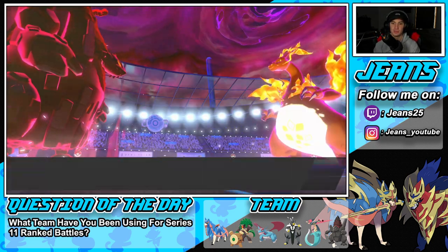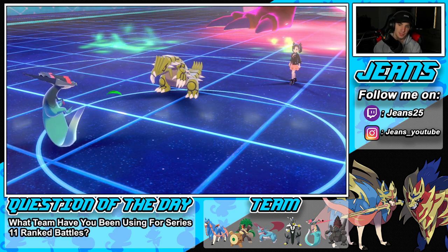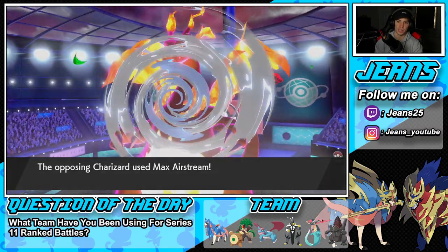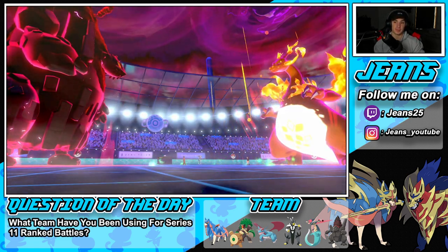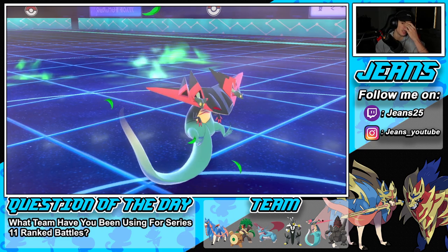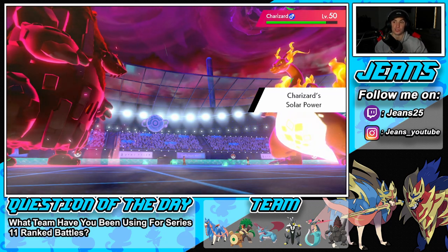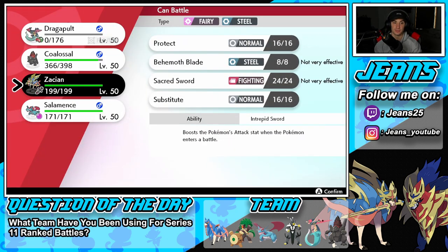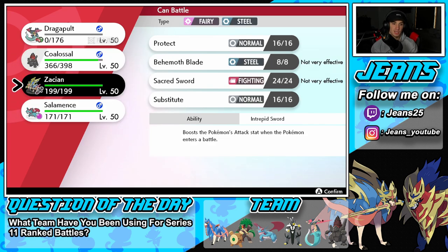It does indeed happen — we take out Groudon. We know we outspeed Charizard unless he goes for an Airstream. I don't see Charizard doing that much damage to Coalossal. He just goes for an Airstream into Dragapult — Dragapult is gone. He gets a speed boost there. I wonder if we can still outspeed. I think we made the right call taking out Groudon over Charizard — if Groudon had gotten off Precipice Blades, we probably would have died. That's four times super effective for us.